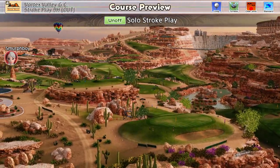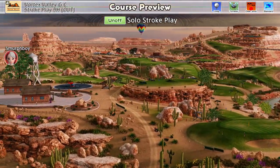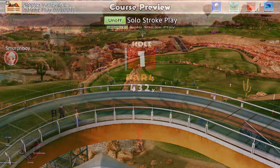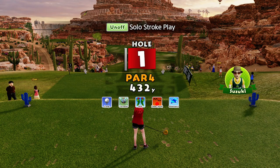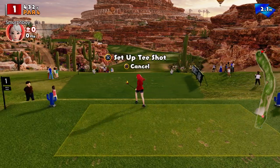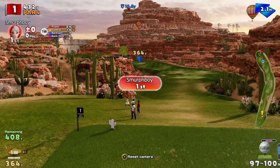Welcome back everybody to Everybody's Golf on PlayStation 4. We're in Vortex Valley today, the Outward 9, long teased Tornado Cups. So hopefully it's not too awful. But Vortex Valley when the wind gets up is just not my idea of fun really.